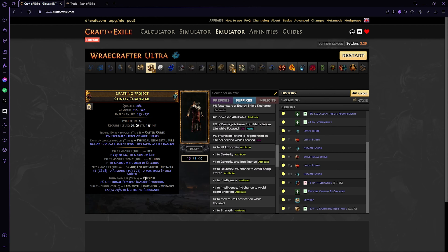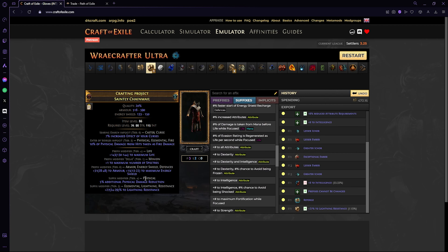At this point Eater of Worlds is dominant, and from this point on all you want to do is slam on a suffix and craft something you need. So let's say you need dexterity — you could craft that, or fire res, whatever you need. And that's all it takes for your medium budget plus one spectre chest piece without a fracture.